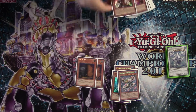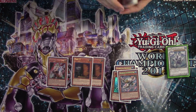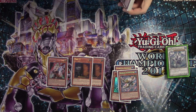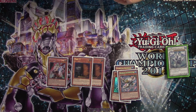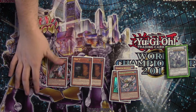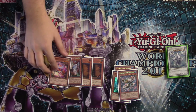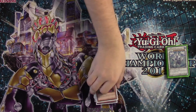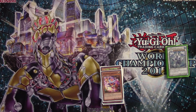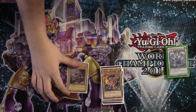We have a couple of hand traps. We have two copies of Maxx C and one copy of Ghost Ogre and Snow Rabbit. I had three spots for hand traps and definitely wanted to play some Maxx C. But an additional Light Monster for Brilliant Fusions seemed very pertinent, so we have one copy of Ghost Ogre to go along with our one copy of Performage Trick Clown. Trick Clown is just the best thing you can dump off of Brilliant Fusion. One Garnet for our Brilliant Fusions, and one Genex Controller for our Undines.